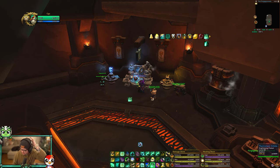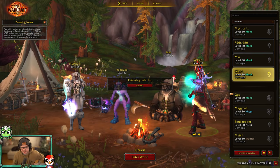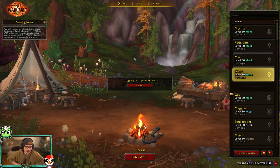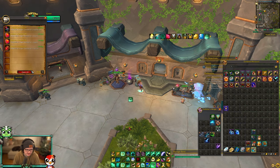I just log over on the toon that had the work orders, and I should have two rings, a neck, and a helm from my alts. And look — there we go, I have the neck, the two rings, and the helm.